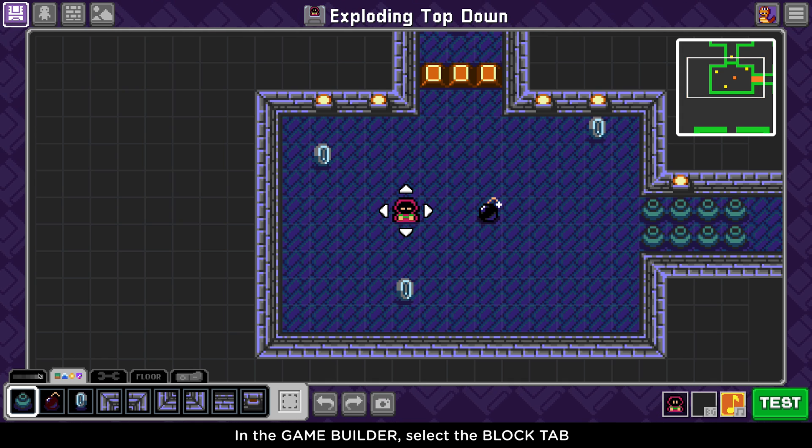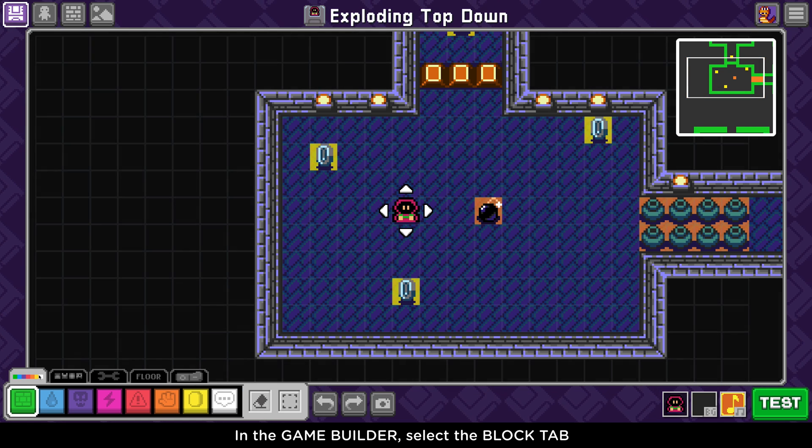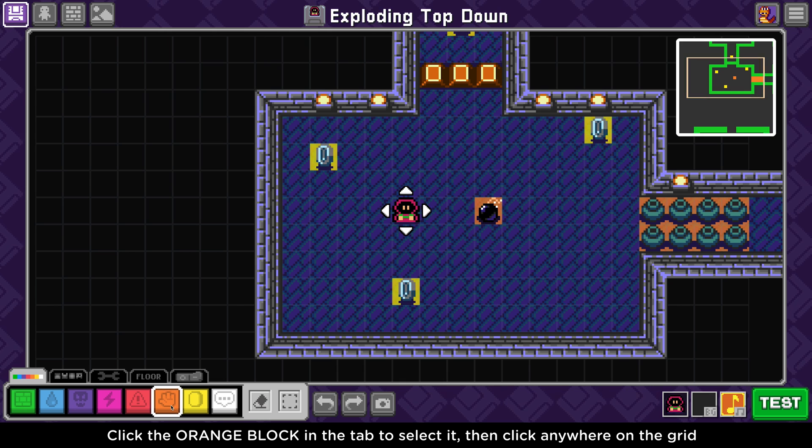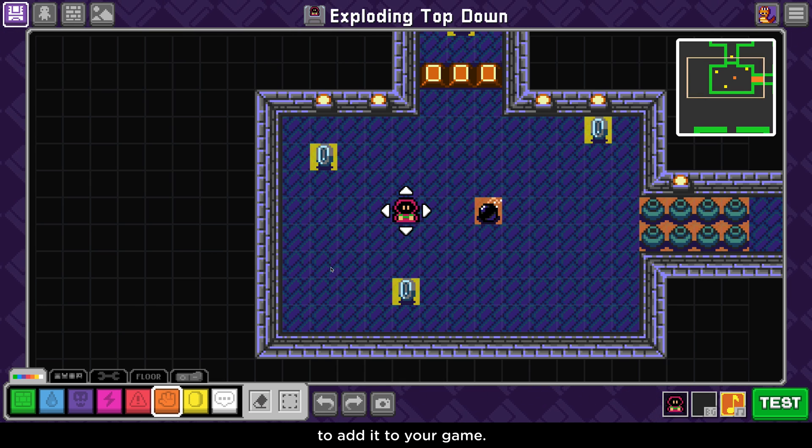In the Game Builder, select the Block tab — the tab on the far left. Click on the orange block in the tab to select it, then click anywhere on the grid to add it to your game.